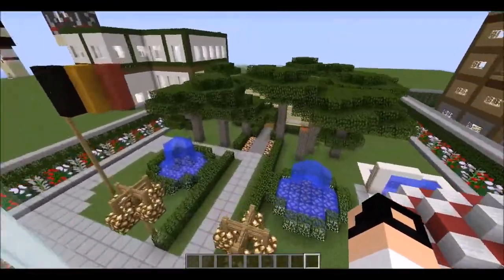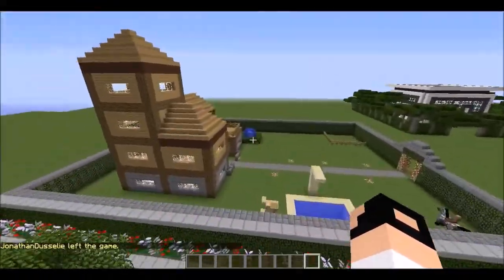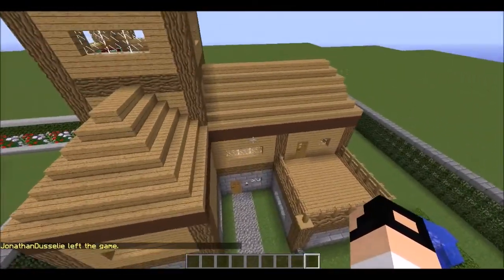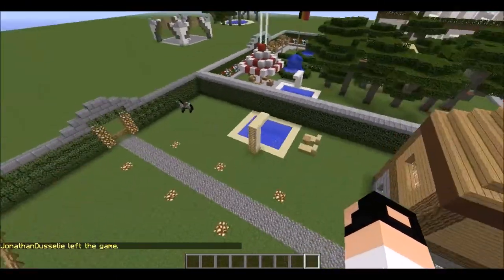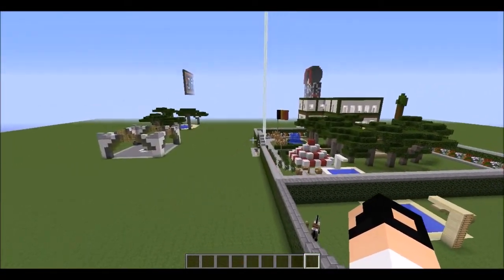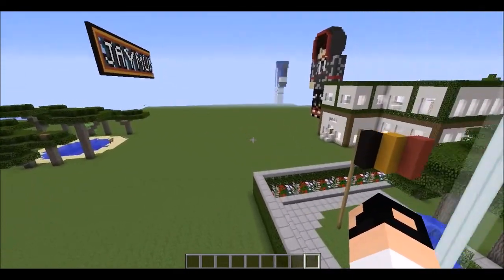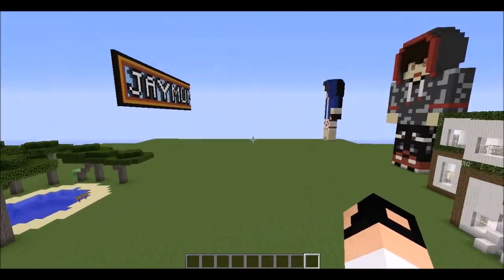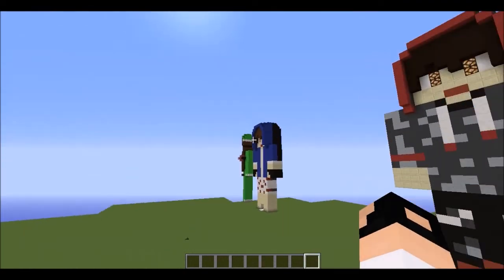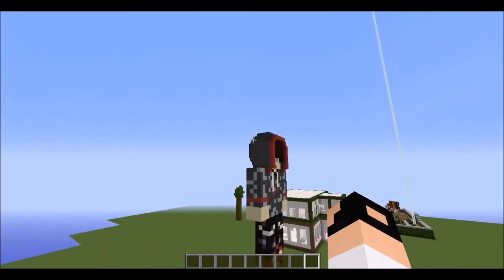This house was made by me, so it's my house. This one was made by Royal. Let's get to the statues — I made a Royal skin, and JD made all the other skins.